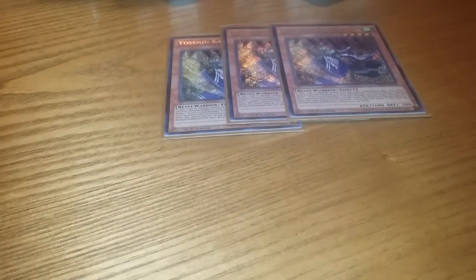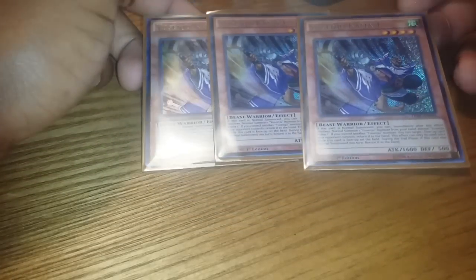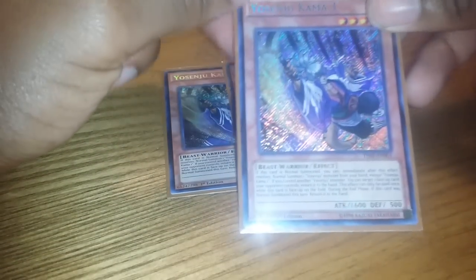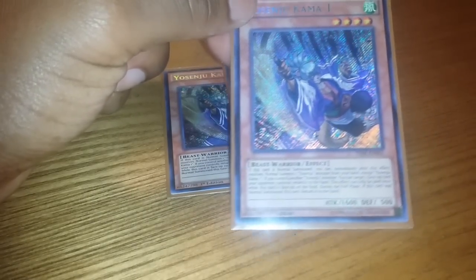First, I play triple Comma 1's. All Yo Shinju's 1, 2, and 3 bounce themselves when they're normal summoned during the end phase, and so does Sujic 2. But Comma 1 has this awesome effect — you can bounce a face-up card your opponent controls, as long as you control another Yo Shinju monster. That's really helpful, especially at 3. Even though it's once per turn, having 3 of them gives you a lot of problem solving.